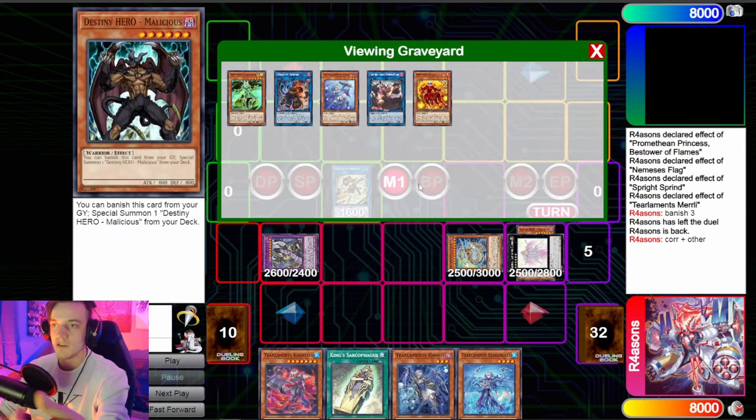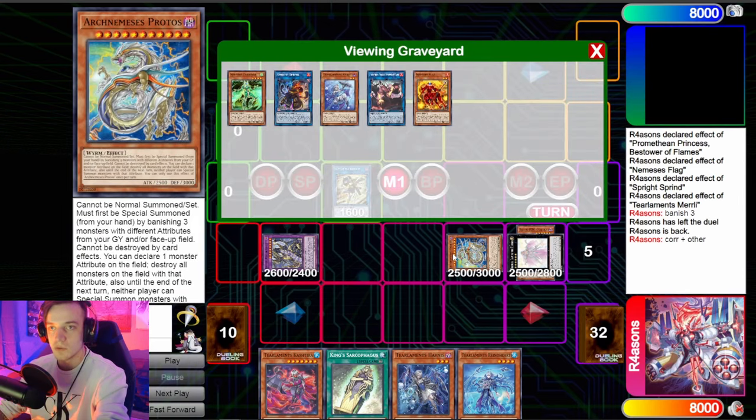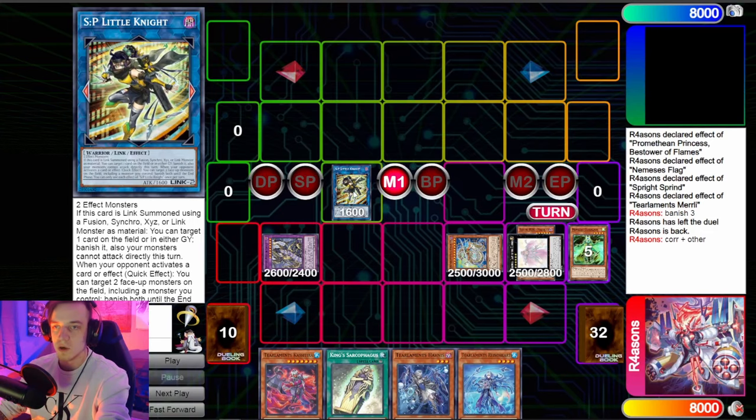From there you can make another fusion with Murley, banish three off of Protos, and use Corridor plus another one to go into your SP. You could call Dark before the SP and do something different, leave up Sprint and call Fire, use Sprint for the Colossus, then make a Rank 4 with Corridor and a Rhino or Serpent. There are a lot of different ways you can approach this.